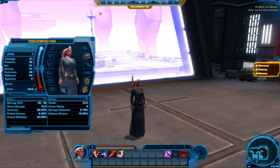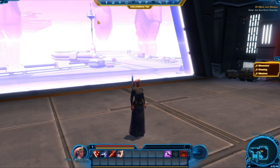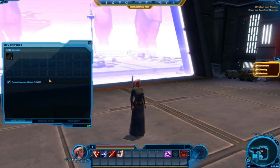Moving on, we have our character sheet up here and you can see your name, level, all these different stats, dark side, light side points, and all that good stuff. You can also see your companion characters from here. Next you have your inventory with various slots, currency, things like that.